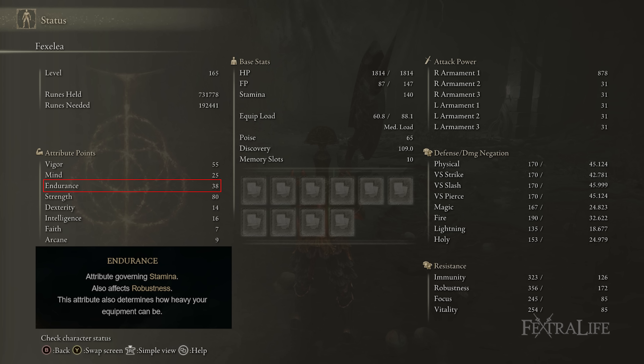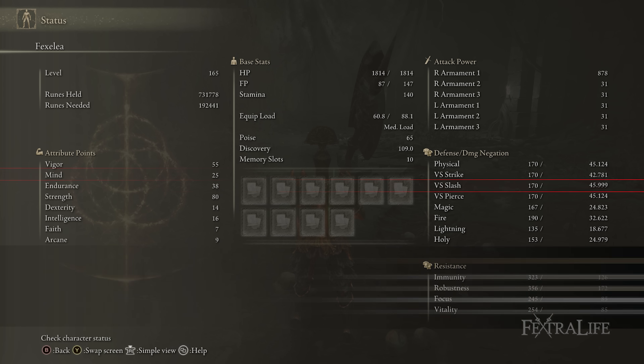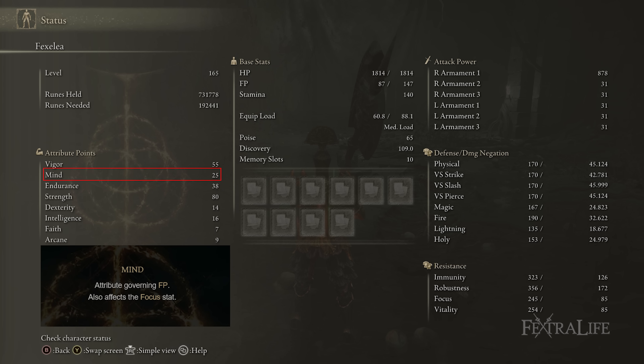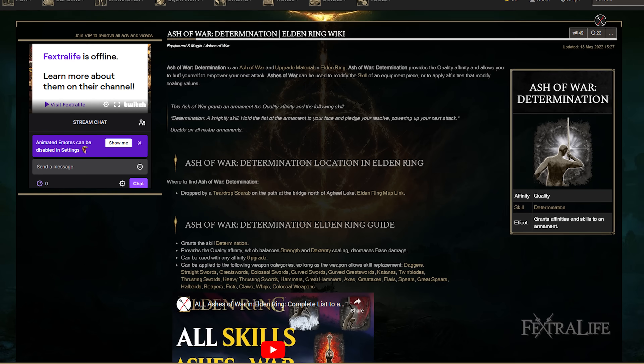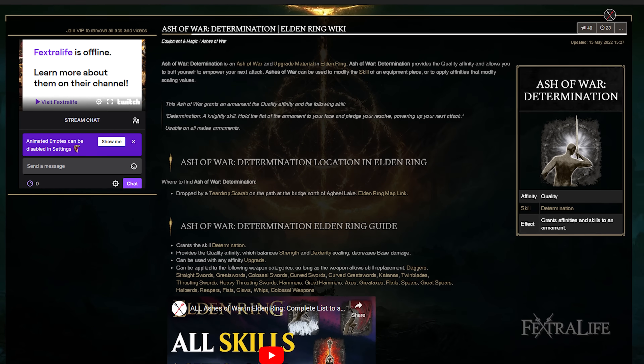You could take Endurance higher for a better armor set and more protection, which you probably will throughout NG+. When it comes to Mind, I have 25 here, which is more than enough — Royal Knight's Resolve is not super expensive and you don't use it all the time. You could probably drop this down to 20 or even 15 and pick up other points early on. Also, it's going to be a while before you get Royal Knight's Resolve, so you'll need to use a different Ash of War — Determination is not far into the game and you can get it in Limgrave, so use that early before switching to Royal Knight's Resolve later.